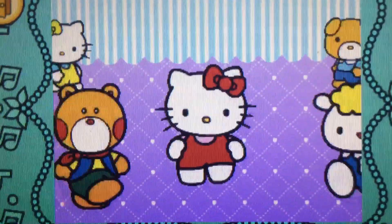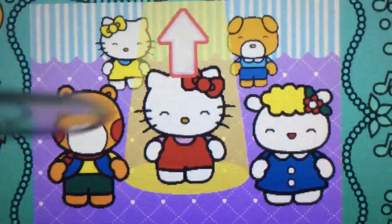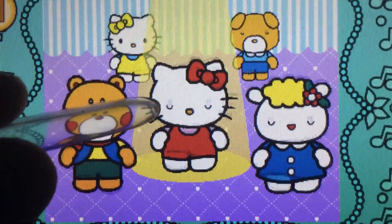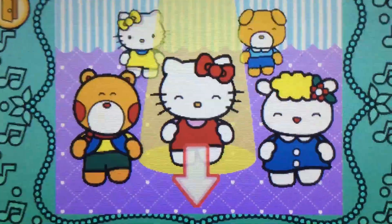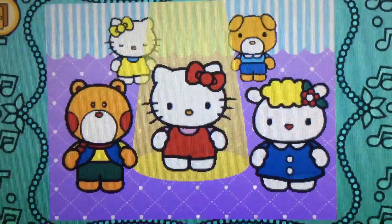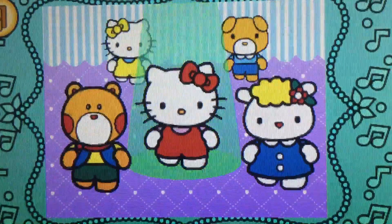When the direction sign lights up, flick Hello Kitty in the matching direction. Let's dance with Hello Kitty! Up — yes! Up — perfect! Up — cool! Down — yes! Down — perfect! Down — cool! Up — yes! Down — perfect! Up — cool! Down — yes! Up — perfect!